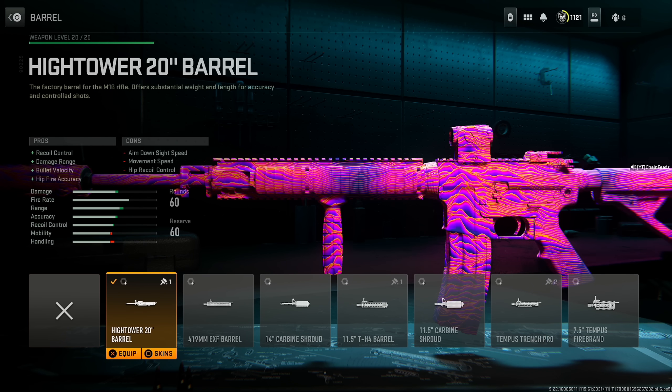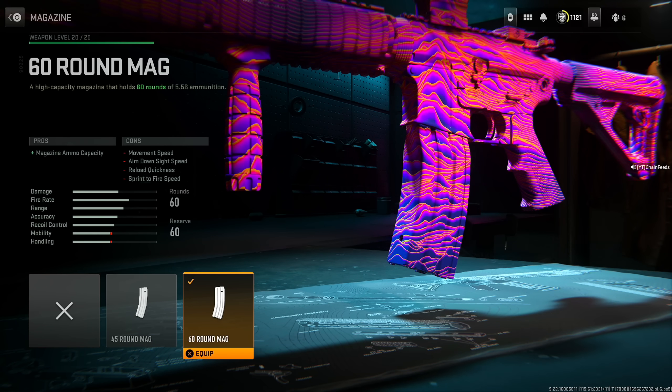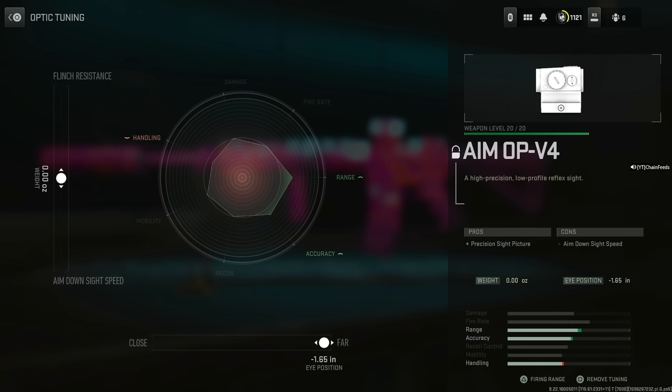Put on the Hightower 20 inch barrel for recoil control, damage range, bullet velocity, and hip fire accuracy, at the cost of aim down sight speed, movement speed, and hip recoil control. With tuning I maxed out the damage range at 0.40 inches and the recoil steadiness is at 0.31 pounds. 60 round mag — in Warzone you want as many bullets as possible. My personal favorite optic is the Aim Op V4, and for tuning I just max out the far distance.